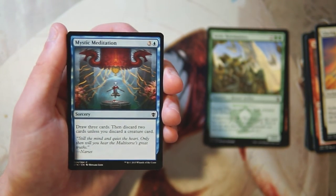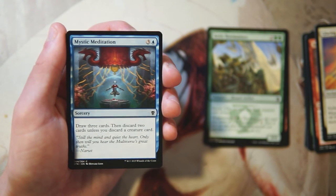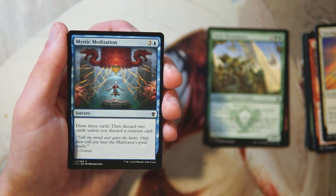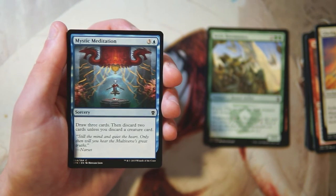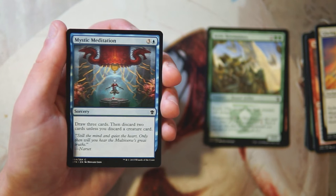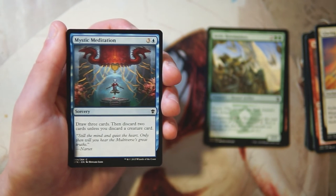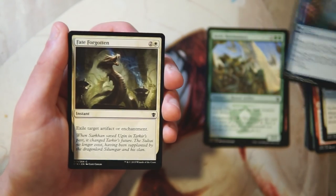Mystic Meditation is a sorcery for three and a blue — draw three cards, then discard two unless you discard a creature. This is your classic big-mana draw spell. It's usually good to have maybe one of these in a blue deck but not too many. At four mana you want to be doing something impactful to the board, and this sculpts your hand but doesn't impact the board — that's really where games are won in limited. Decent to have one of, but not super exciting.